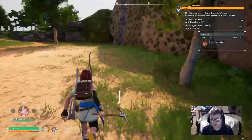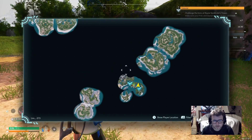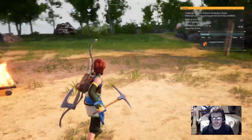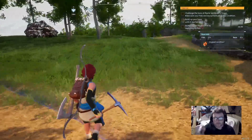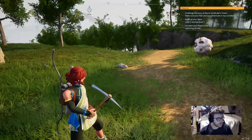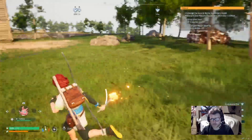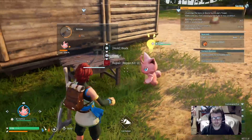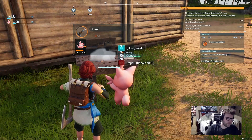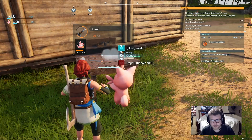We got two missions to beat. I don't know what Syndicate's Tower is - I think that's it, yeah. So we gotta challenge the boss at Syndicate's Tower, build until we reach base level seven, and capture 30 pals. I forgot to make arrows - let me just do that. Come on, help me out. There we go - I like that, it goes so much faster.